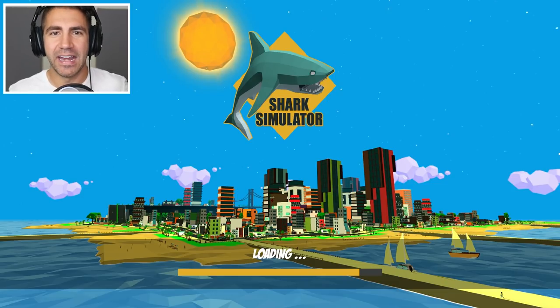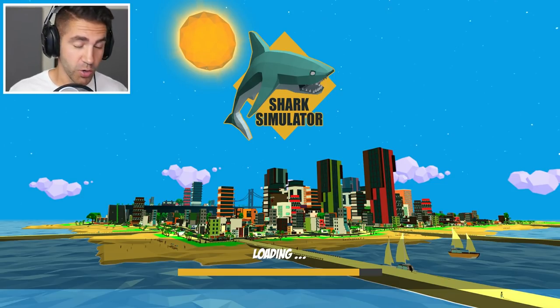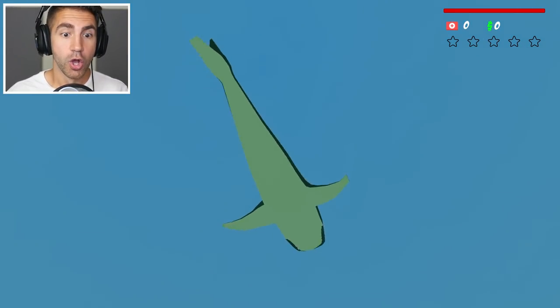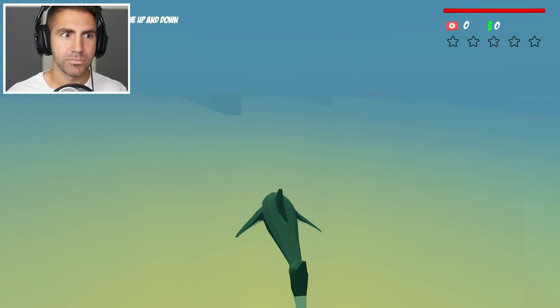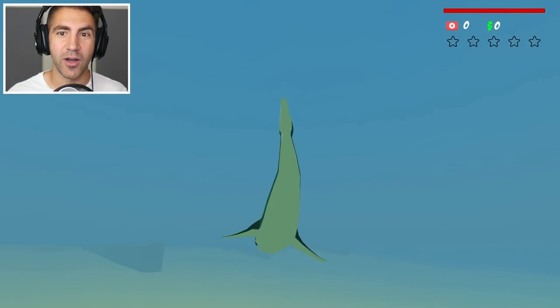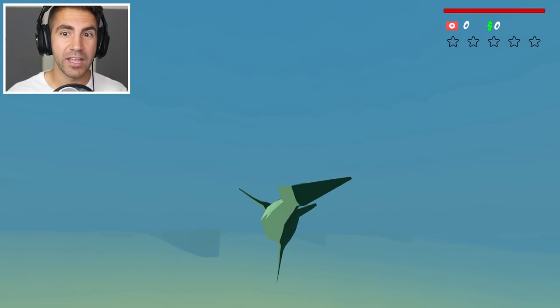Anything involving sharks, I'm in. But to play as a shark, go on land, and destroy everything in sight — yeah, that's my kind of game. So there's our health. Shift to move up and down, shift is up, control is down. And there's our money.